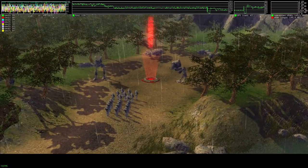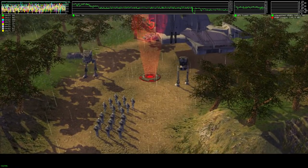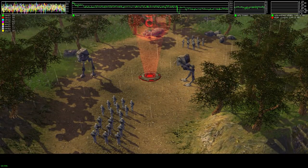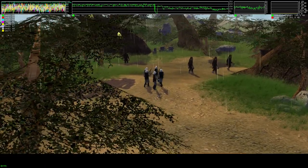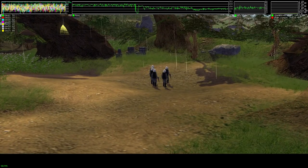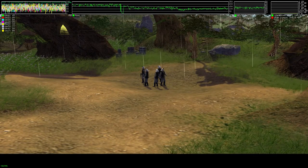Imperial forces have detected the rebel presence here on the surface of Kashyyyk. You will need to gather your troops and defend the alliance base on this planet. To accomplish this, you must command ground units like these rebel soldiers who are currently on patrol to eliminate the enemy invaders. But before you begin, it is critical that you also understand how to use the command bar.